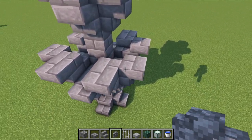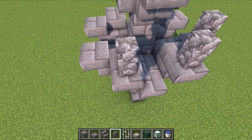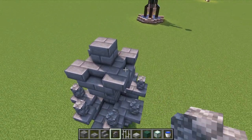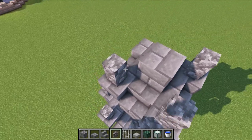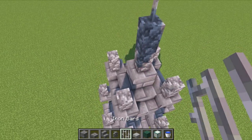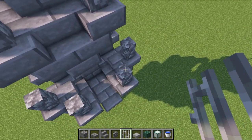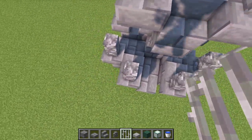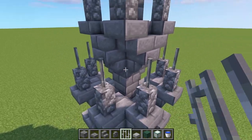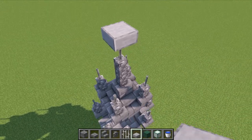That gets most of the feature shape in place. On the upside-down stairs, place blocks leaving the center one empty, doing both sides. At the top, place four blocks in the middle row, then put an iron bar on top with all cobblestone walls running down, and top it all with a smooth stone slab.